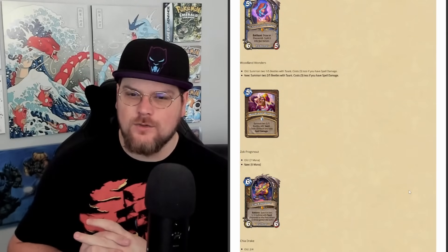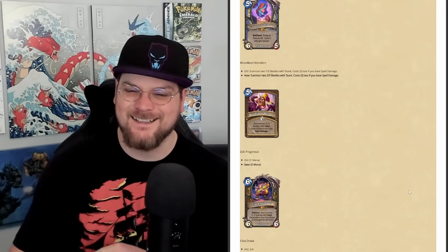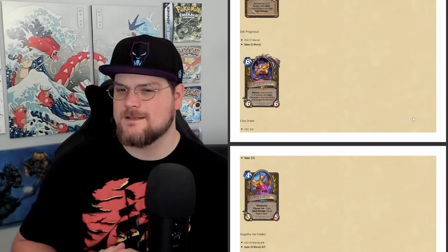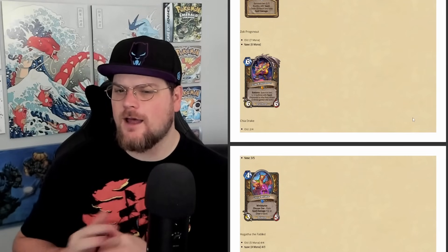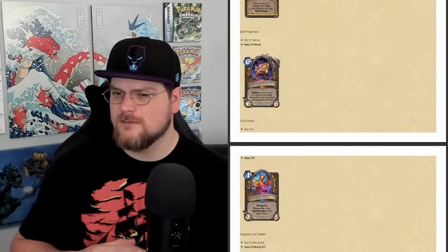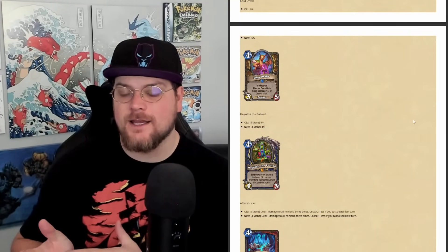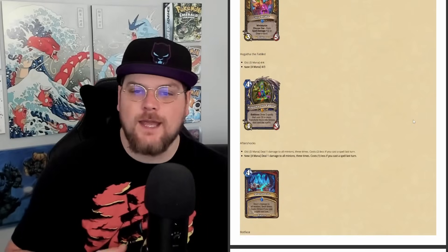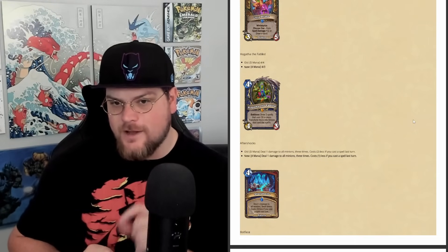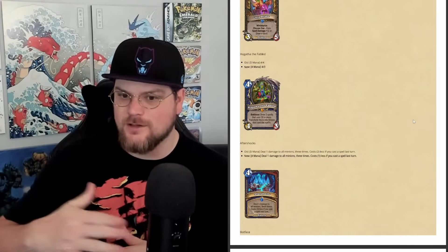Woodland Wonders is now going to summon two to five beetles with Taunt — much better. One/fives aren't interesting bodies. Fox/Zok is going from 7 mana to 6 mana — the Questline Druid payoff nobody played — and at 6 mana I don't think it's good enough; that style of Druid deck in Standard has been obliterated. Chia Drake is going from a 2/4 to a 3/5, which is a pretty significant boost and seems like a decent card for Highlander Druid. Hagatha the Fabled is going from a 5-mana 4/4 to a 4-mana 4/3, which means if you choose 5-mana spells to build around it, you can play Hagatha on 4 and a slime on 5 — it curves nicer.